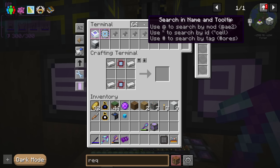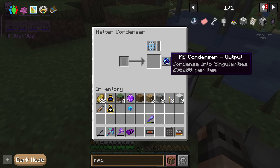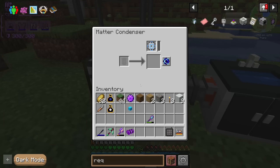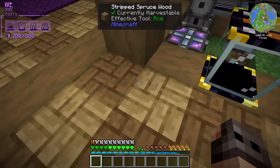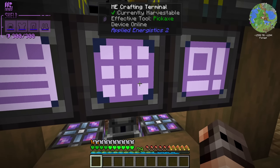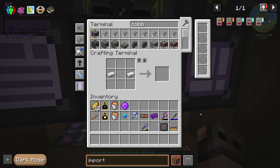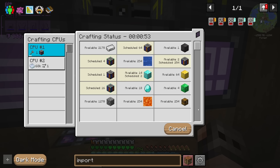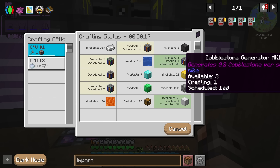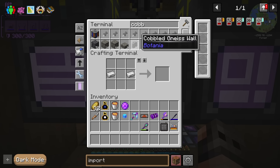Here's the sink — a pipe, put it on singularities with a servo. Where am I going to get 256,000 cobblestone? I just had to make a pattern for the highest tier cobblestone generator and needed some lava, so I hooked up an ender tank. Can we make the netherite version? Yes we can — that was expensive. You need 256 cobblestone generator mark ones to make the highest tier one.